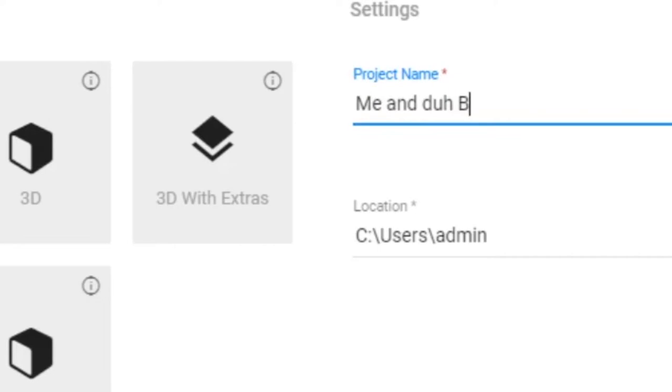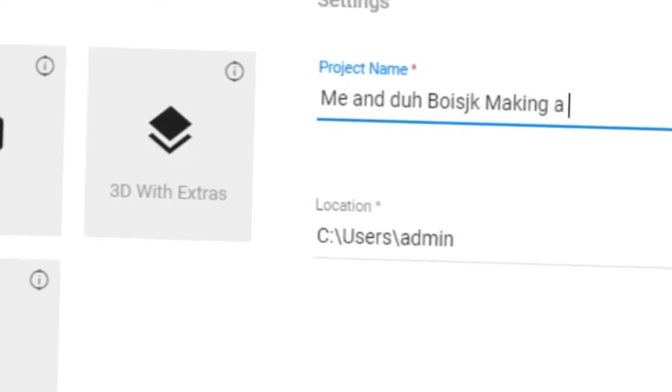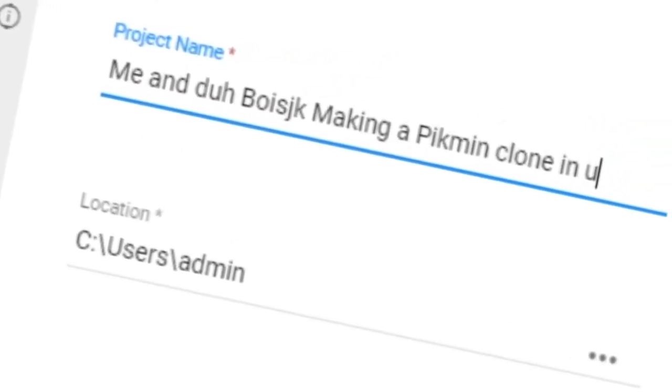I started out by naming my project — it's very important to make a clean, organized name so you can find your projects later. And then I made a square that you can control. I made another square, but it's red. This square is supposed to represent the Pikmin, or in this case the Radishman, because Radish.